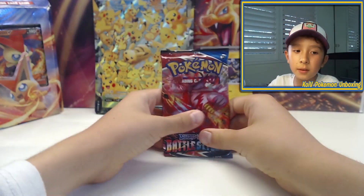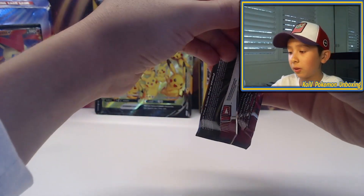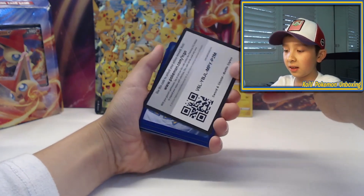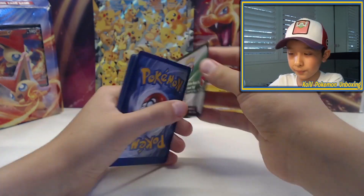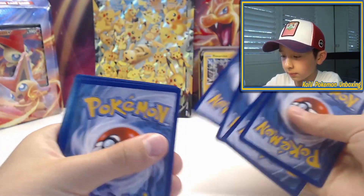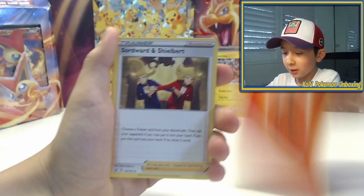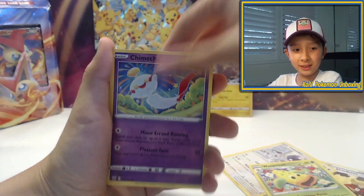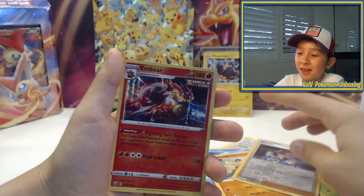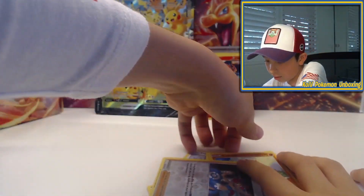The Darkness Ablaze did not give us good luck, but we still have Battle Stars and then we have the Champion's Path. It's the wrong way around — again. Battle Stars, there's a coach. White and green. I need the ice cream. I need that ice cream. Come on. It's an Ember — it's still a holo though. At least we got a holo.